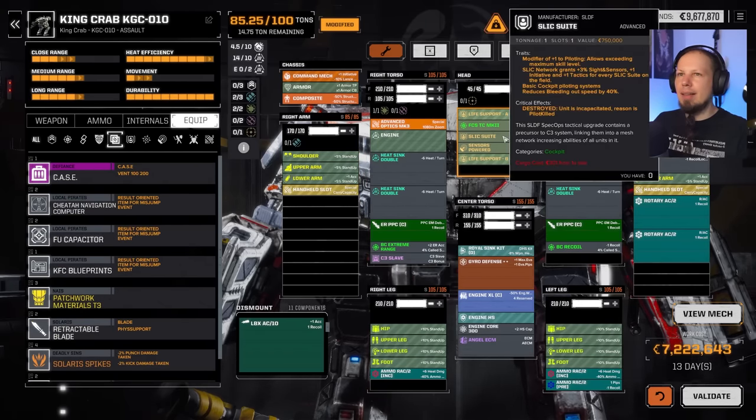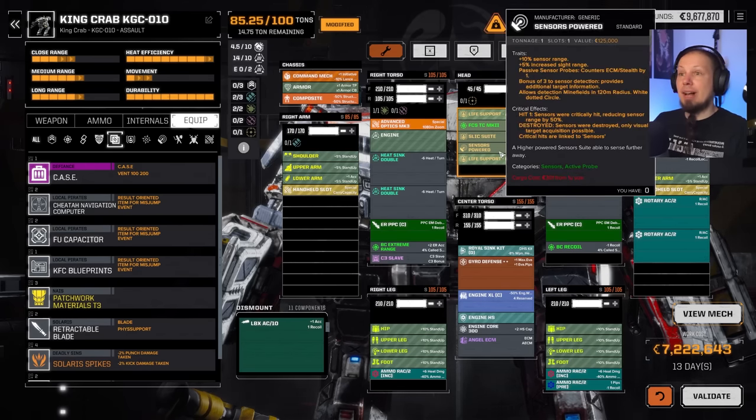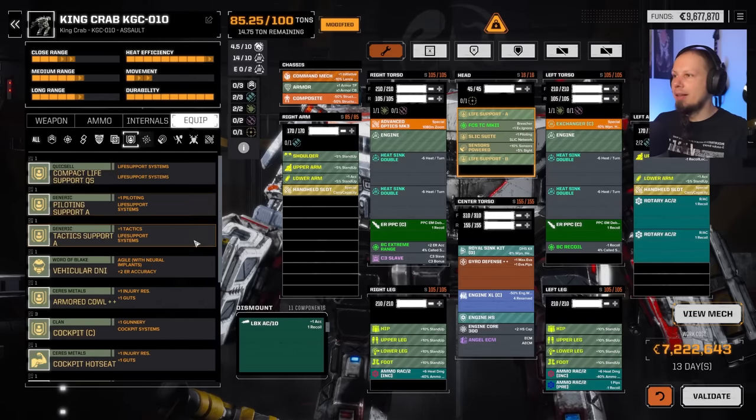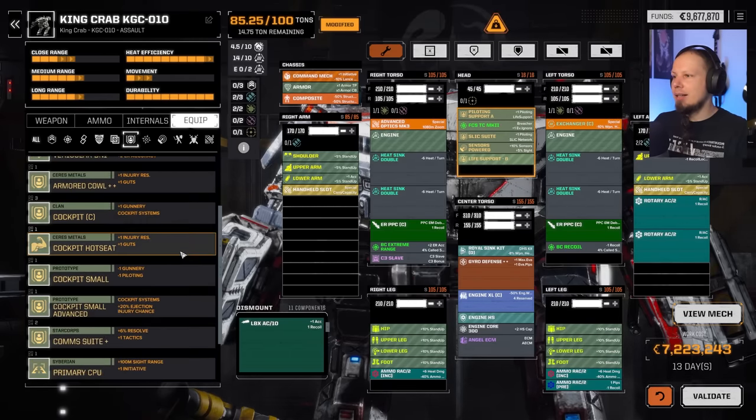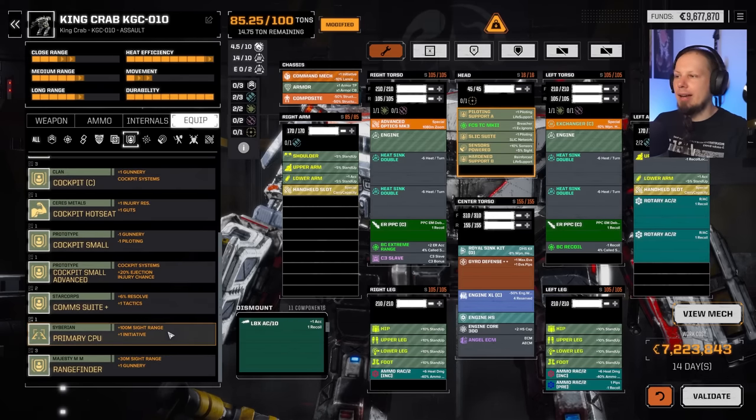We put that in — we got the crit and the extreme range bonus. Why not? So we can shoot really far away. I also probably want a C3 slave unit — really good for initiative shenanigans if you have a lot of them. Power sensors are fine. Piloting — why not. Rangefinder for gunnery is okay, Harden B is fine.